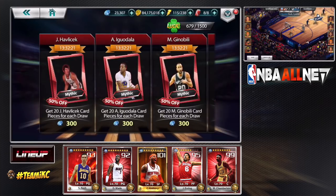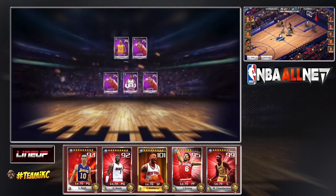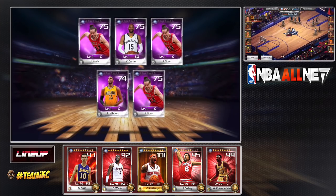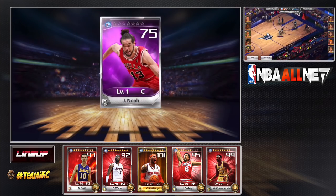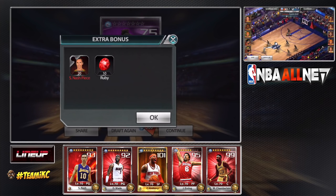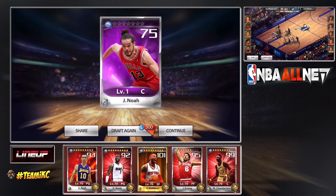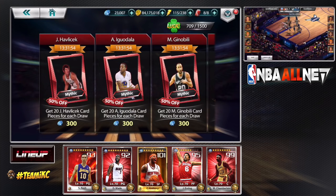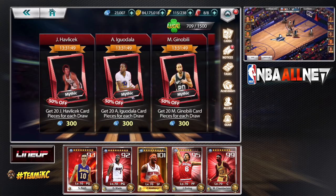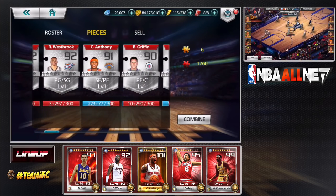Let's talk about the gold cards while I do these drafts. The gold cards are what you need to aim for in this game, but they are very costly. In order to get a gold card you have to have a certain amount of rubies, a certain amount of emeralds, a certain amount of topaz, and you have to have either an evo 3 mythic or an evo 3 legendary plus six mythic cards of that card.